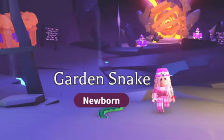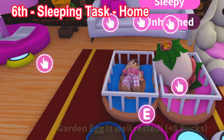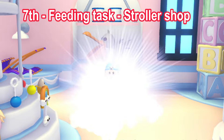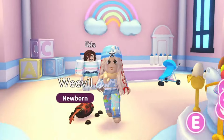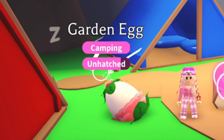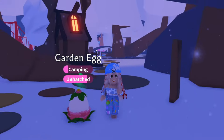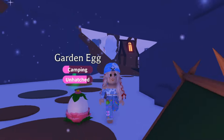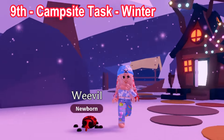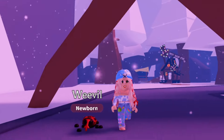I have five more garden eggs left to hatch, and I'll speed up the process so you won't have to wait too long. The sixth egg hatched into another common green garden snake. Next, I went all the way to the stroller shop, and the seventh egg hatched into a rare weevil pet. After that, I brought my garden egg to the campsite, and the eighth garden egg hatched into a rare blue jay. I hatched my garden egg at the campsite one more time but during the winter season — the ninth egg also hatched into a rare weevil pet.